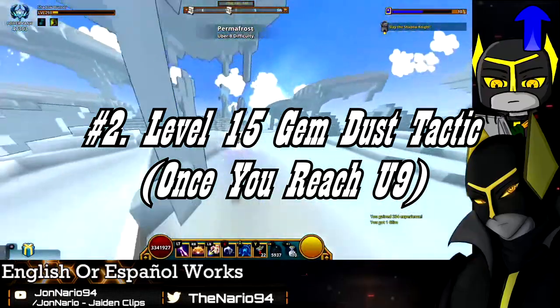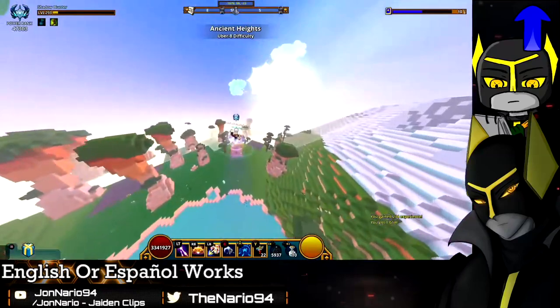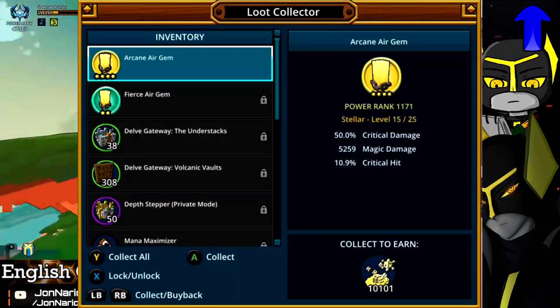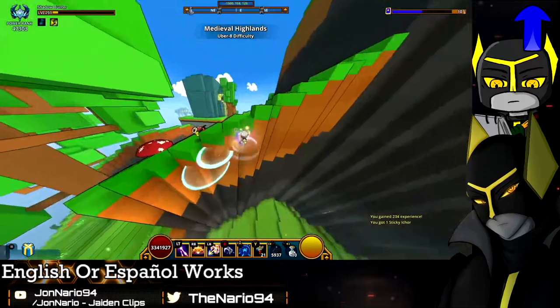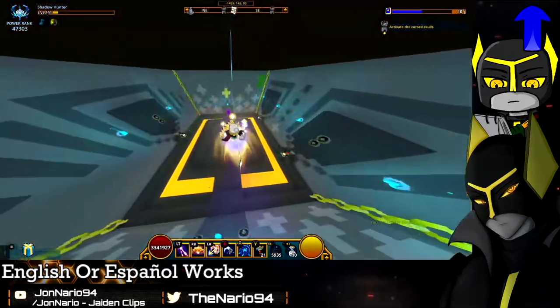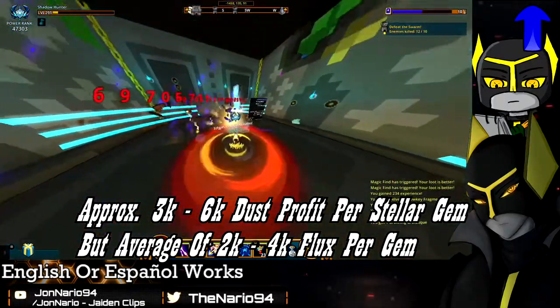If you are capable of grinding Uber 9, you can do what a lot of people call the level 15 gem dust tactic, in which you level up a gem to level 15 to get yourself a larger gem dust profit per gem, in exchange for spending flux. This works on every single gem at resplendent quality or higher, but is only recommended on stellar gems because of the amount of flux you spend.